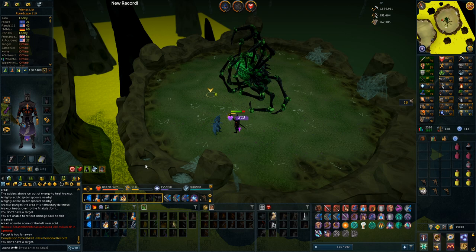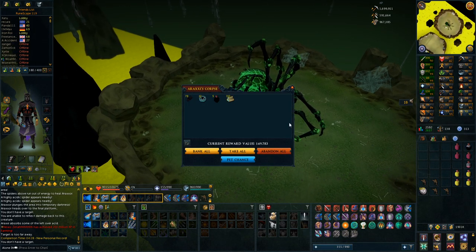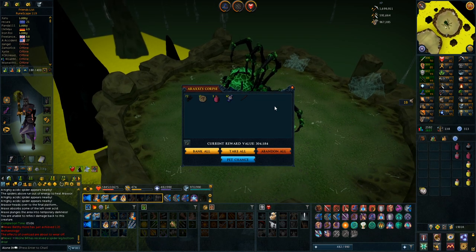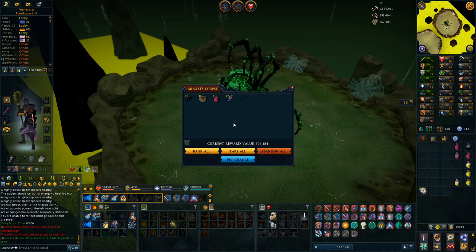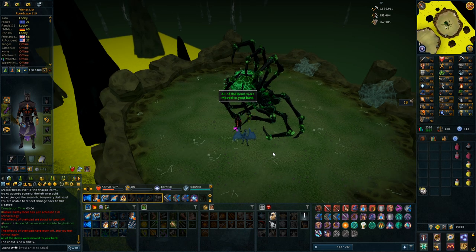I somehow managed to get a personal best with magic when I have full Sirenic ranged - I don't even know how. Got five overloads, which is actually great because I was almost running out. Another spider leg - I don't need that. I don't think I ever will actually use this except for maybe sending it over to my main for money, because I already have a full spider leg and I'm probably not going to make the bow unless the meta changes and dual Ascensions aren't the best anymore.